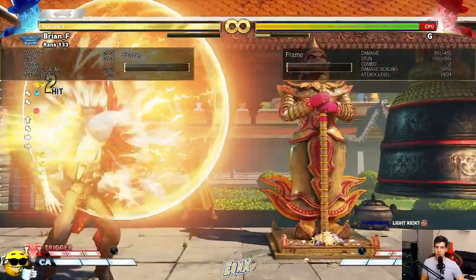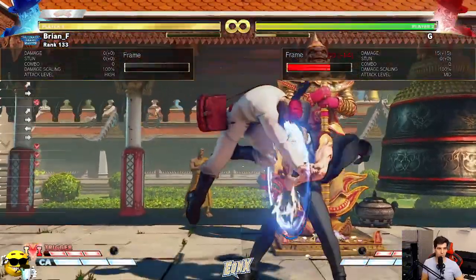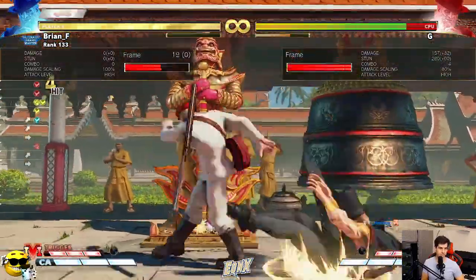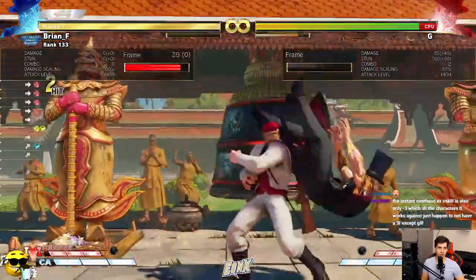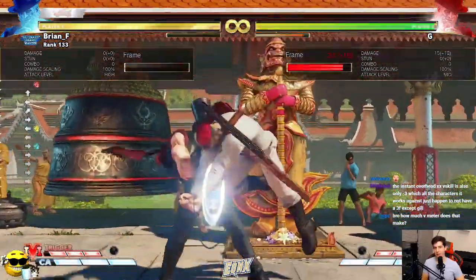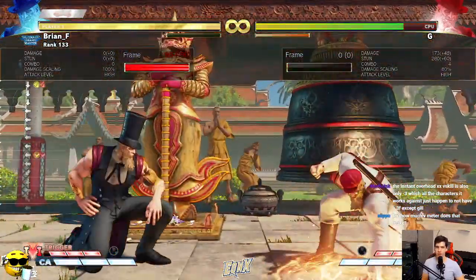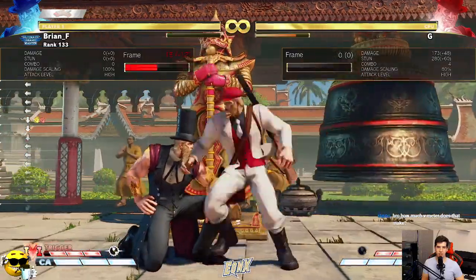In the corner you can also do heavy kick — that works mid-screen as well. Or you can do towards fierce punch, get okizeme after. And if you want to spend a bar, go for one of these. If you're already in level three you can do that meterless.